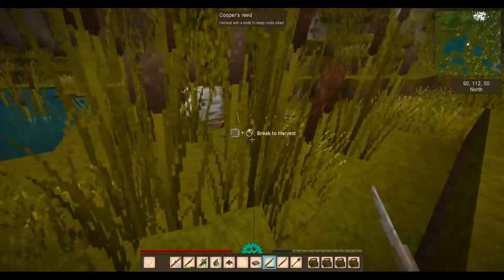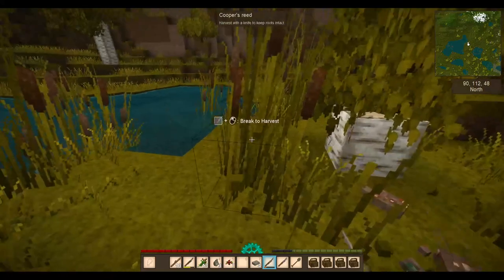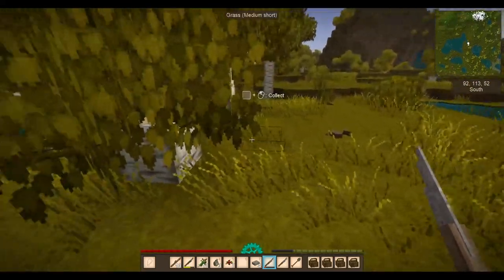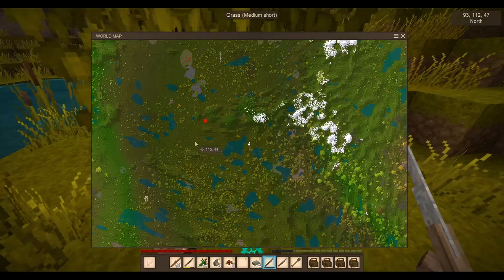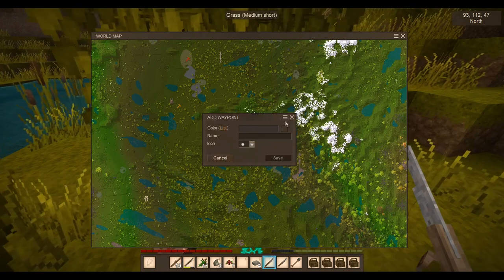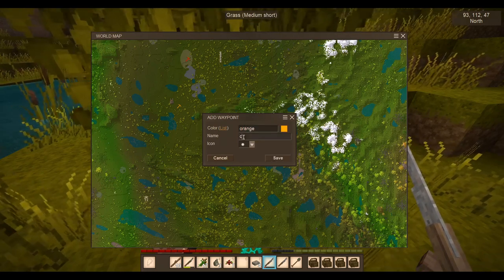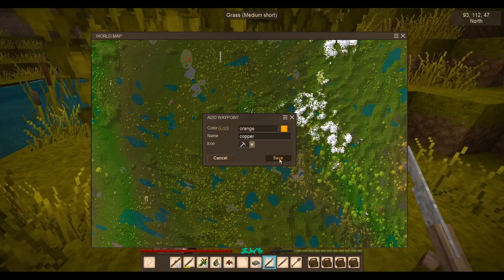And more copper! Now you've got more inventory — start picking up the copper, you're really going to need it. Let me mark this. Where am I? I'm here. Color: orange. You see me do this a lot, but you will be grateful for every single one of these marks. Save. Good.